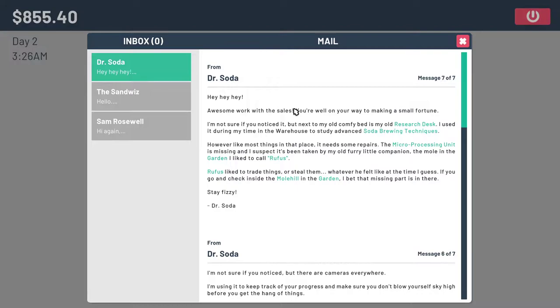However, like most things in that place, it needs some repairs. The microprocessing unit is missing, and I suspect it's been taken by my furry little companion — the mole in the garden I liked to call Rufus. Rufus liked to trade things or steal them, whatever he felt like at the time. If you go and check inside the mole hole in the garden, I bet he has the missing parts in there. Stay fizzy!